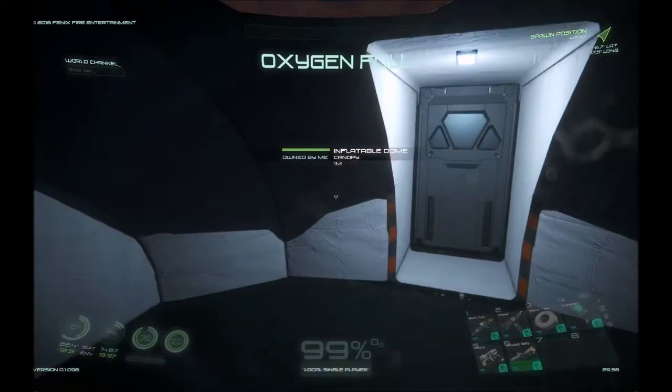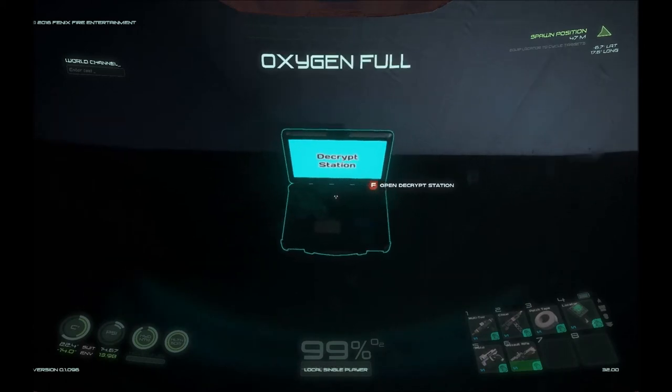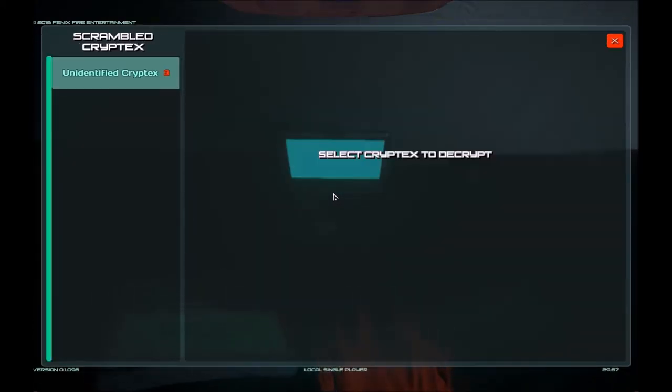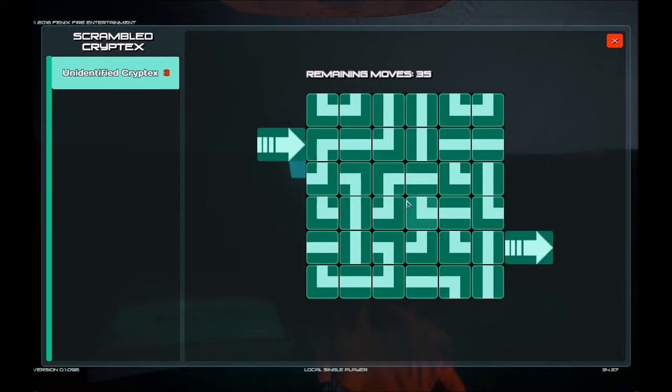Right now I'm inside my inflatable dome, and if you remember we had our little bed and we had a decrypt station. So if you go ahead and select the decrypt station and select your unidentified cryptix, you get the opportunity to decrypt it.